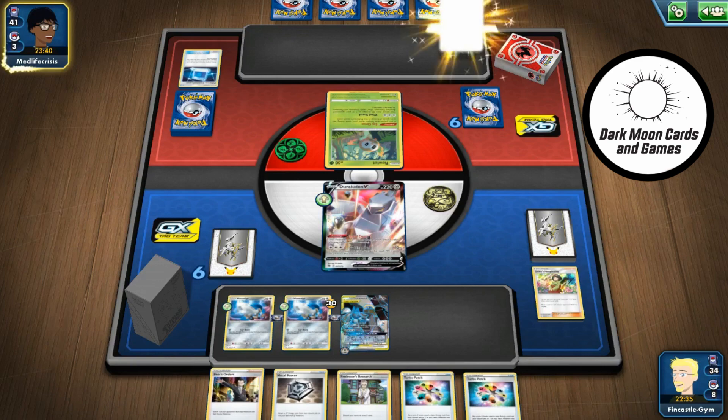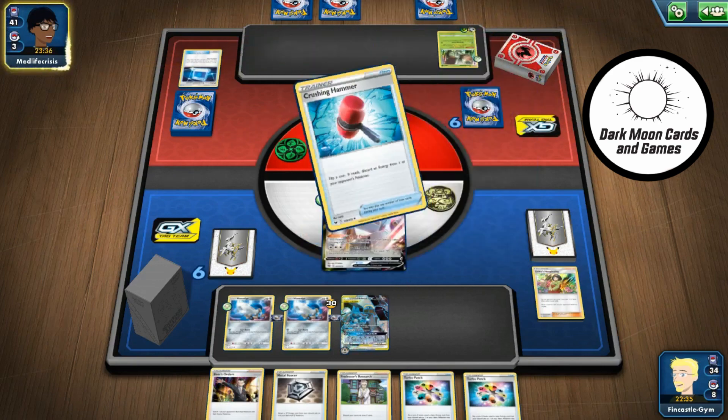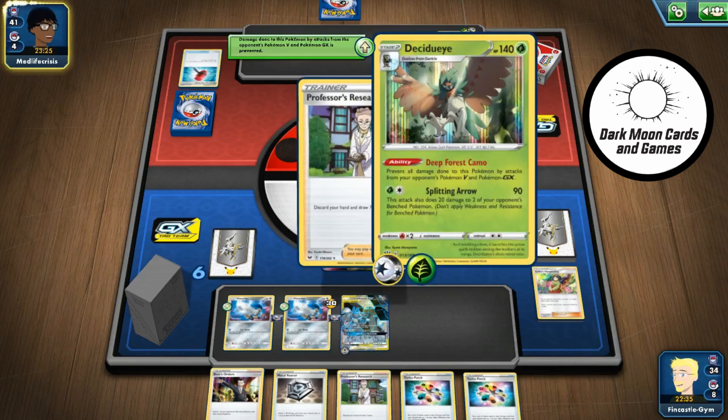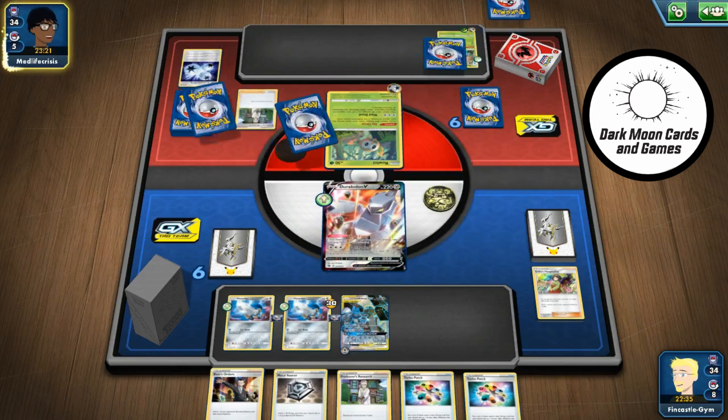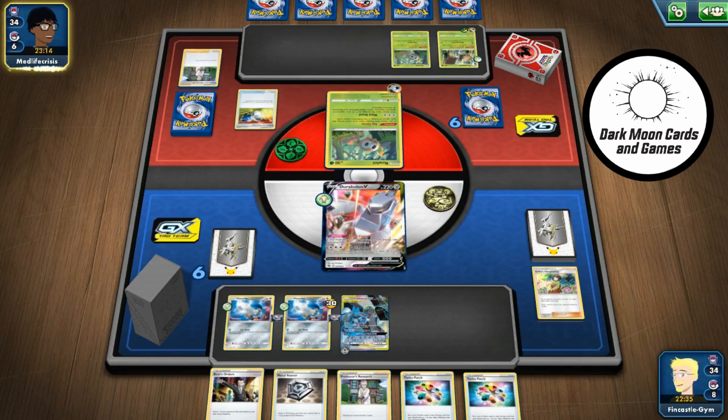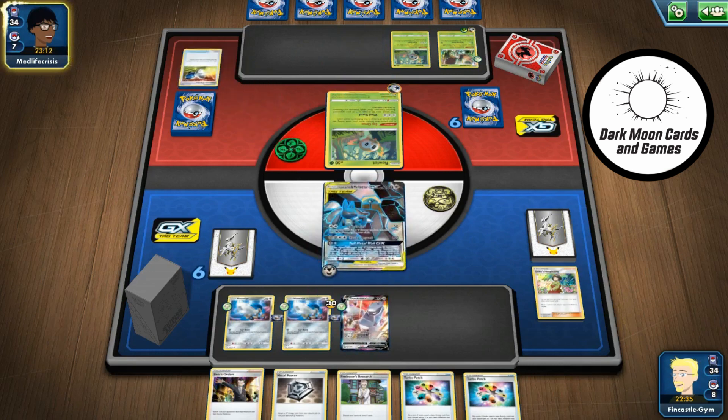Looks like we're going to be down to one Aegislash, so we've really got a Full Metal Wall. Not worried about the hammers — they can play hammers till their wrists get sore on that one. Don't know if we can beat this thing up to where I can reduce 60 from Decidueye, which makes it pretty... oh, that's good. Saves me a switch. Full Metal Wall GX — say goodbye to their energy. It gives us protection now from Rowlet doing his little snipey thing, and it actually keeps this one out of reach.